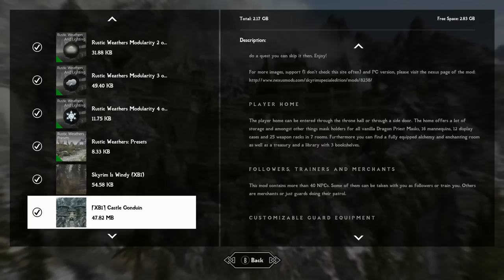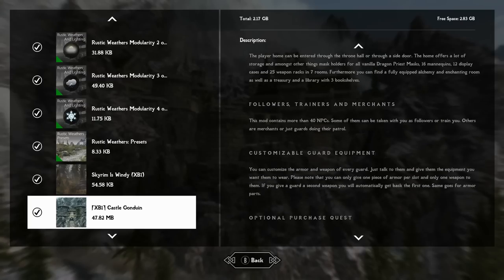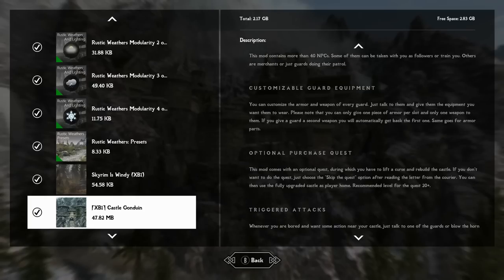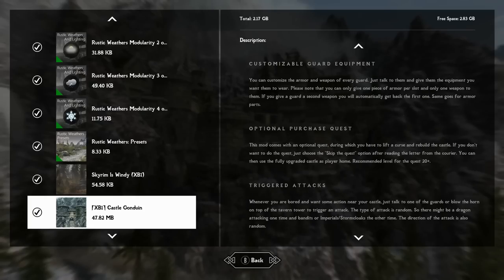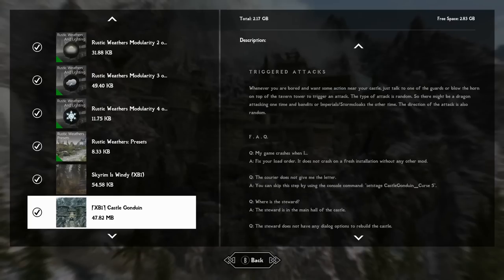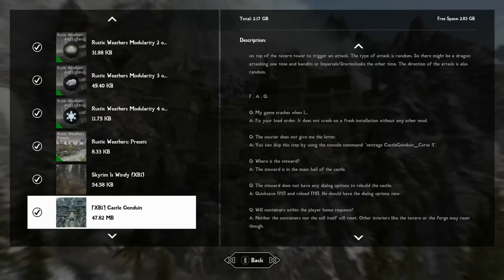What's in this castle? It can act as a player home with plenty of weapon racks, rooms, mannequins, and display cases. It comes with followers, trainers, and merchants, contains more than 40 NPCs, has customizable guard equipment, an optional purchase quest, and triggered attacks — meaning you can have attacks on your own castle, which is pretty neat.